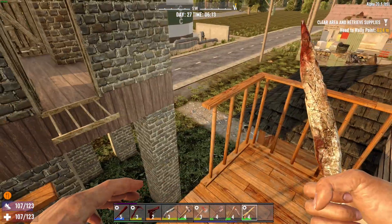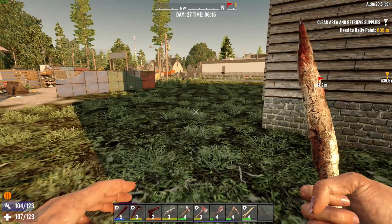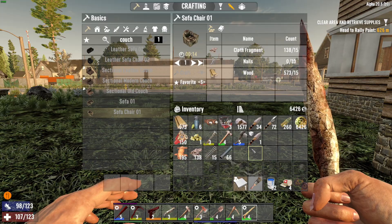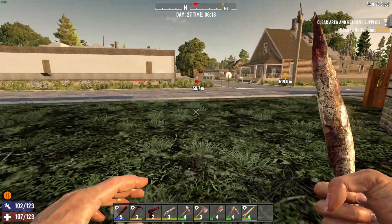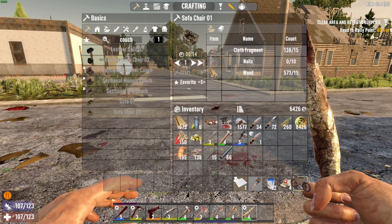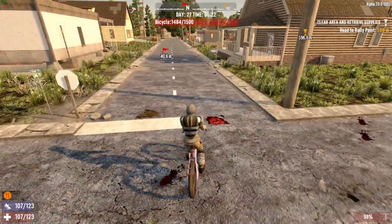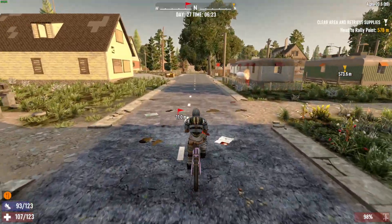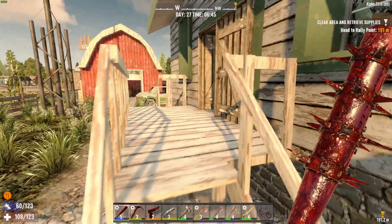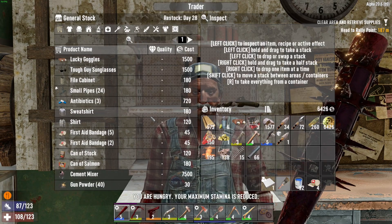Although the construction is complete, we may want to do a little more construction just to get those to work out a little better. We need cotton and about five more springs. And of course the trader — I want to see if the trader's got any cement. So maybe first things first, let's head over to the trader and see if Grumpy has any cement. I really want a cement mixer.